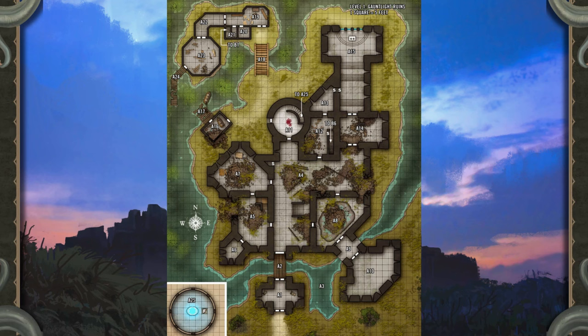Above these ruins towers an out-of-place monument: a colossal lighthouse whose painted walls and iron-cast crown have resisted the corrosive effects of the surrounding swamp. While the overgrown trail leads right to Area A1, the heroes can access the ruins through other entrances. Along the southern side, waters surrounding the ruins are relatively shallow, but on the other sides the depth ranges from 10 to 15 feet, requiring a boat or swimming to navigate.